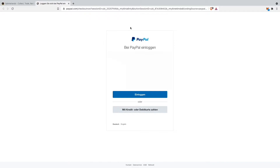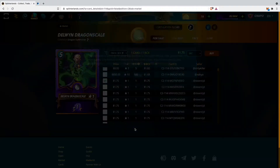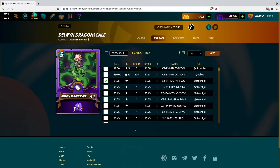Clicking PayPal brings me to the PayPal login page. I'll quickly log in and get back to you. That's all you need to do to buy credits via PayPal — just log in, choose which balance they should take the money from, whether your PayPal balance, a bank, or a credit card, and I now have 2000 credits on my account.